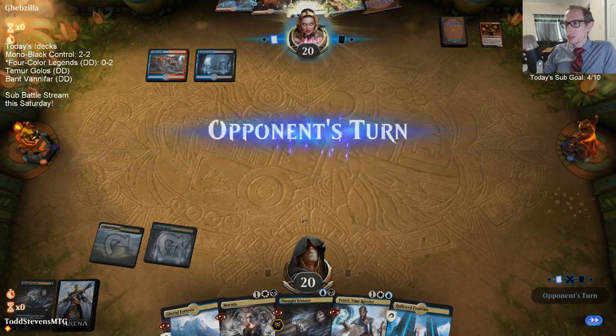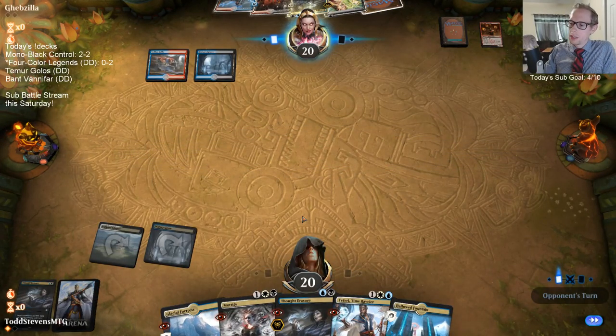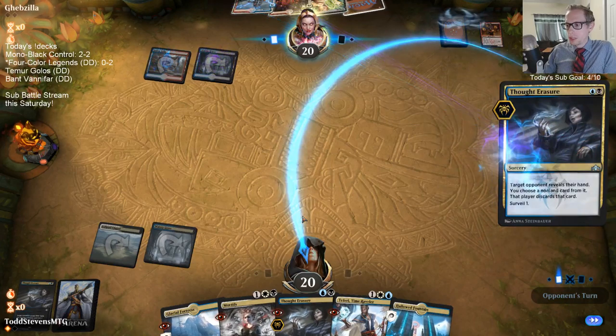I'll just take the Reveler - our hand's not any good against discard. We'll just trade off hands here, that's fine. They should ignore the Thought Erasure and take the other two, I think.